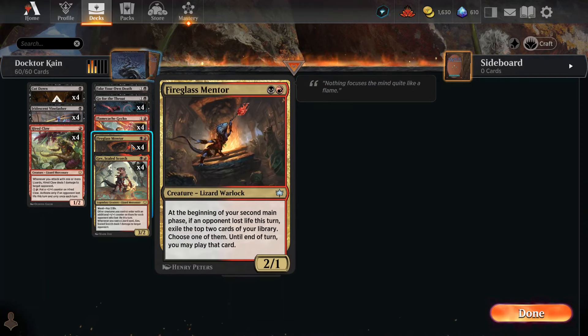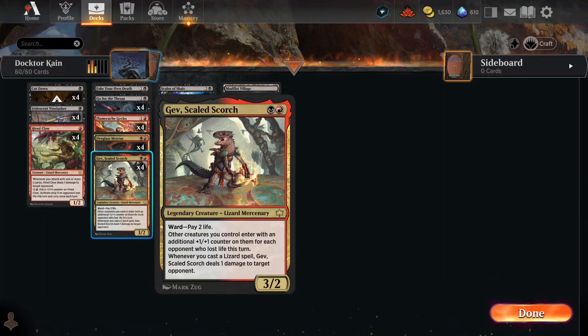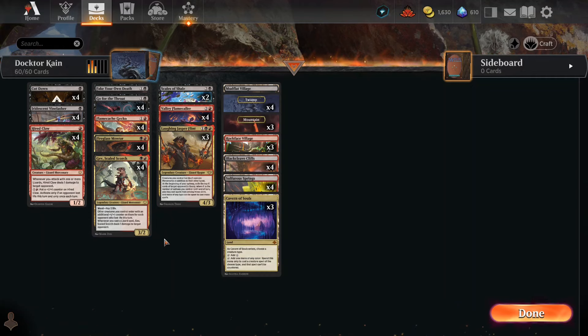If an opponent lost life this turn on your second main phase, exile the top two cards of your library, choose one, and you may play that card until end of turn — some interesting tricks there. Another card gives Ward and causes two other creatures to enter the battlefield with an initial Popo counter on them. Whenever you cast a lizard spell, it deals one damage to target opponent, so we've got a lot of damage happening passively.